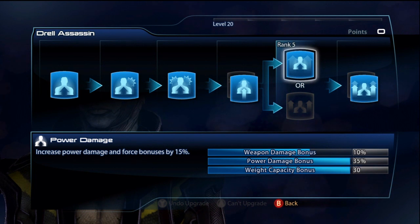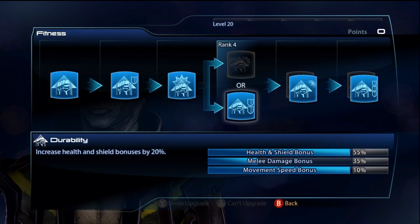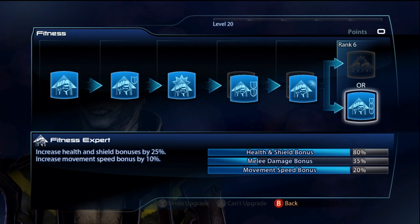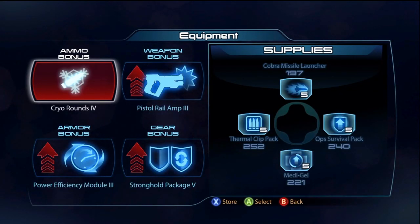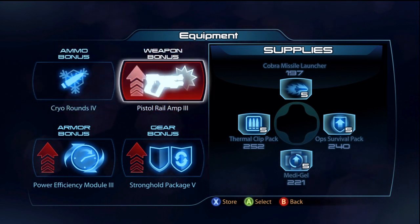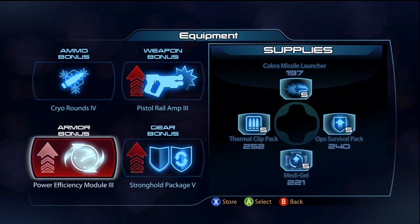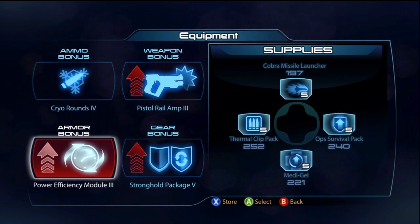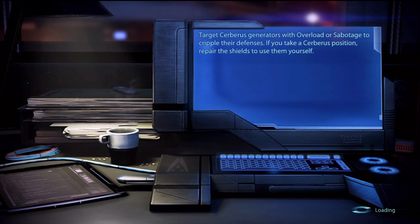For Drill Assassin, definitely go Damage Capacity, Power Damage, and Weapons Damage — I recommend that last one just to make the Alkali pistol a bit stronger. For Fitness, go all Shields; movement speed is nice but I wouldn't recommend meleeing with this character on Gold. For equipment: Cryo Rounds IV — wait till you see this in gameplay — Pistol Rail III to really help the gun, Stronghold Package V for extra shields, and Power Efficiency Modulator to lower combo time.